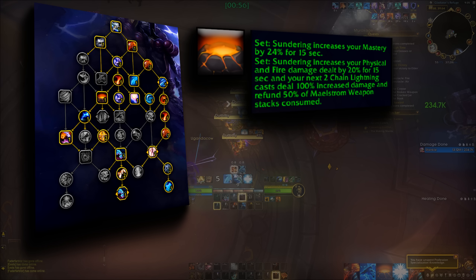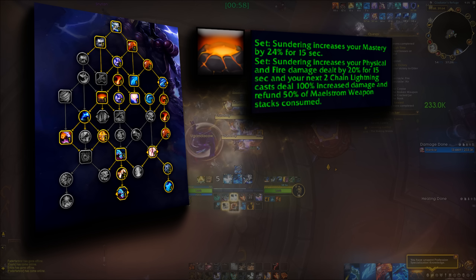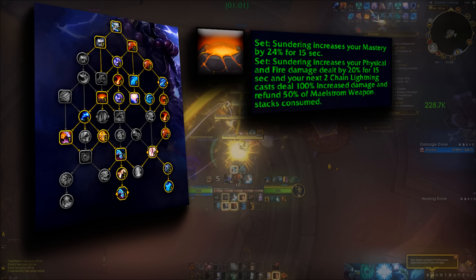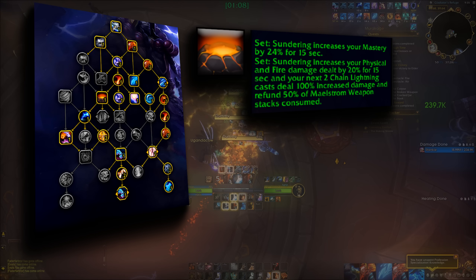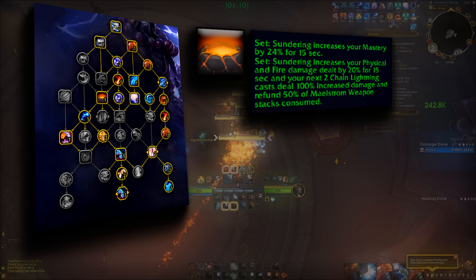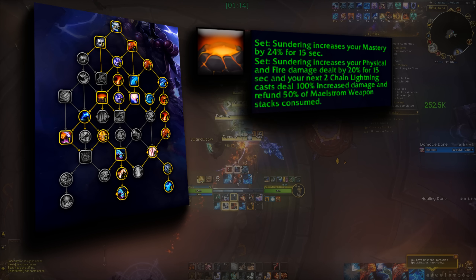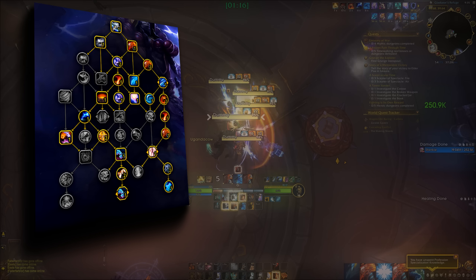The tier set bonus, when triggered, gives you 24% mastery, 20% Frostfire damage for 15 seconds, and two Chain Lightnings that deal 100% increased damage and refund 50% of Maelstrom spent. So Sundering becomes your big pump cooldown all of a sudden and changes our rotation, as we want to squeeze in those empowered Chain Lightnings into our single target rotation.